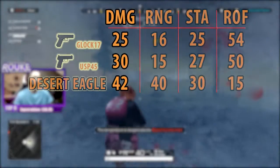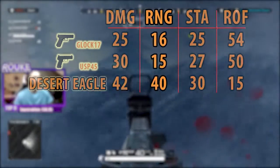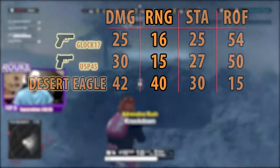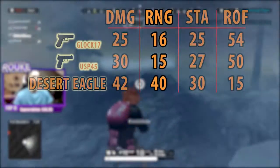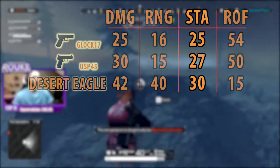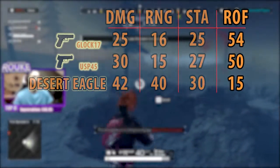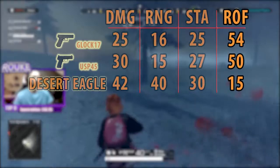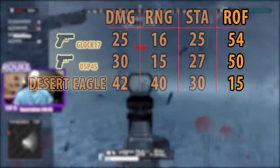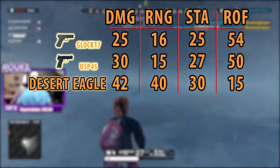Finally we're onto the pistols, and the damage is pretty far across the board, with the Desert Eagle at the top on 42 and the Glock at the bottom with 25. Range — the Desert Eagle is leading with 40, and the other two pistols much further down at 15 and 16. Stability is pretty similar across all pistols, with lowest being 25 on the Glock and highest being the Eagle at 30. Rate of fire is a strange one, as the Glock and USP have 54 and 50 points, and the Desert Eagle a mere 15, meaning you're going to have a tough time in close quarters with the Desert Eagle. Pistols are never really people's weapons of choice, but I thought I'd include them just for consistency.